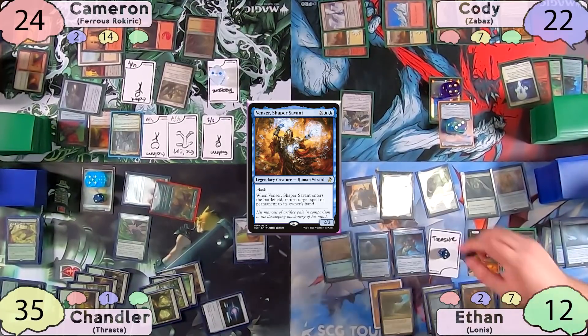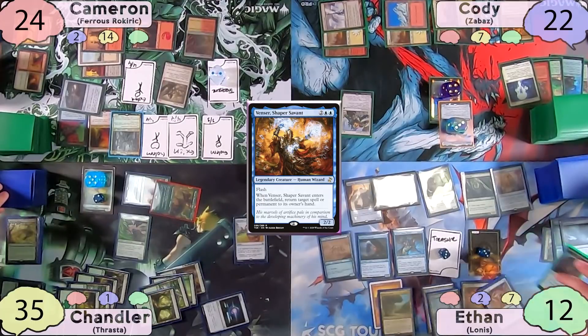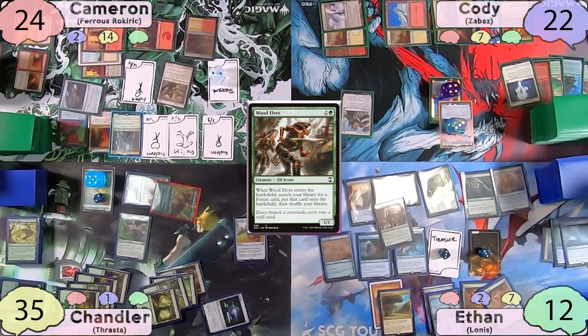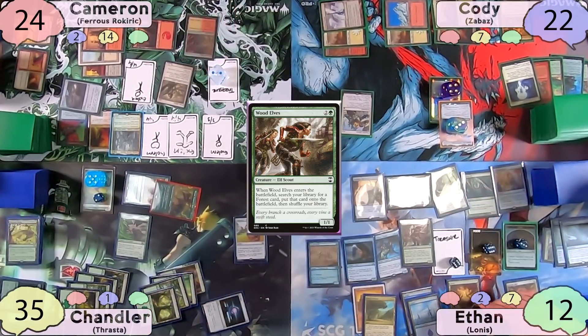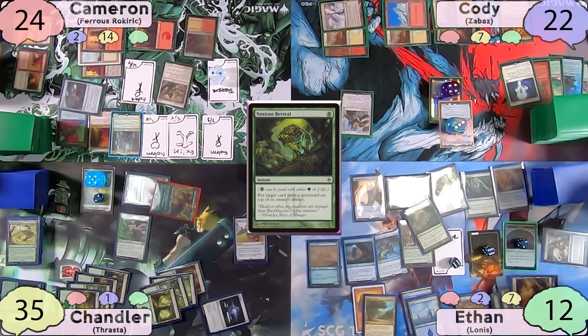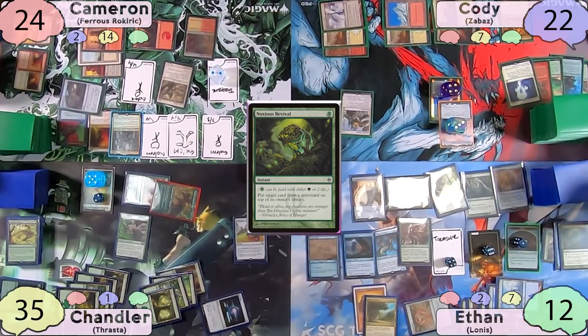Ethan immediately activates Lannis targeting Chandler, sacrificing six clue tokens, and steals Wood Elves off the top six cards of Chandler's library, getting to search for two forests and investigate three times. He taps two mana to sacrifice a clue and draw a card, then casts Noxus Revival to put Mulldrifter on top of his library. He cracks a clue to draw Mulldrifter, then evokes it, drawing four cards and investigating twice.